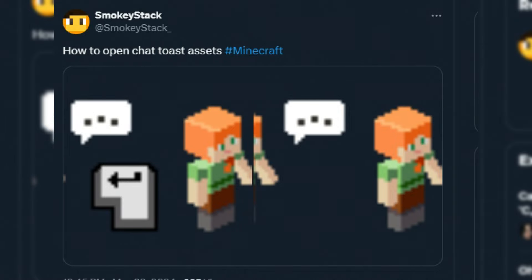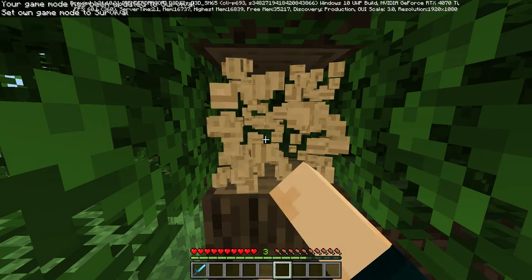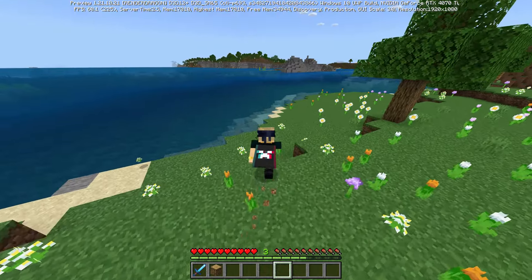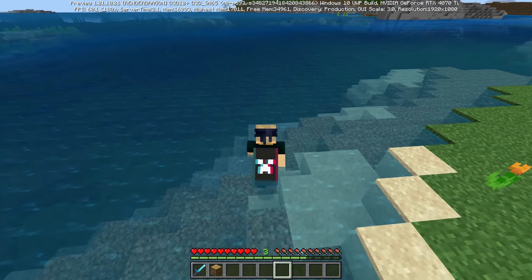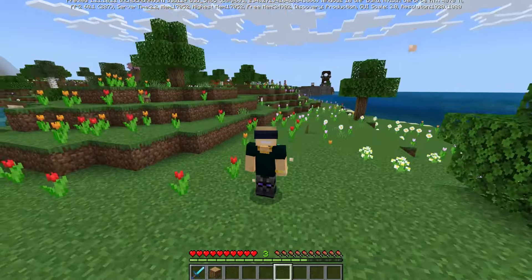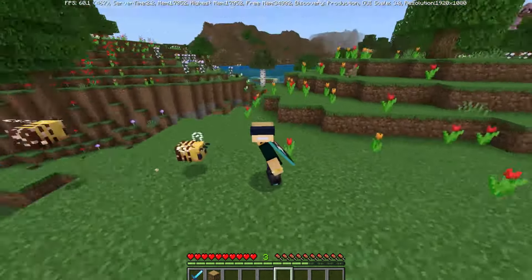How to open chat - toast assets. Toasts are those tiny little informational pop-ups that appear on your screen when you do something new, for example getting a new block and receiving a recipe. There is a brand new toast that'll pop up in your world if you have commands enabled or if somebody joins. I've been messing around with it and can't get it to pop up, but basically it just shows you how to actually open chat.